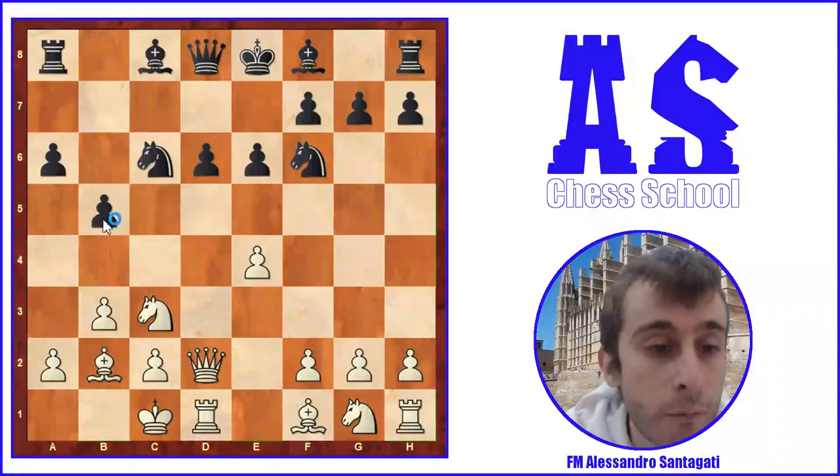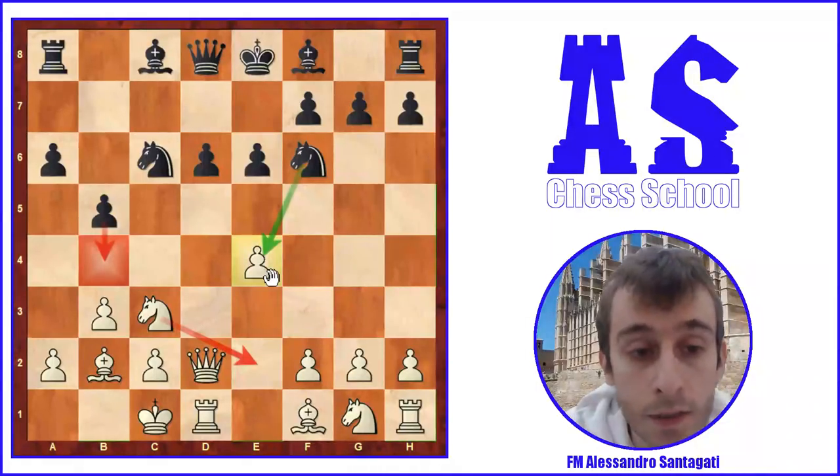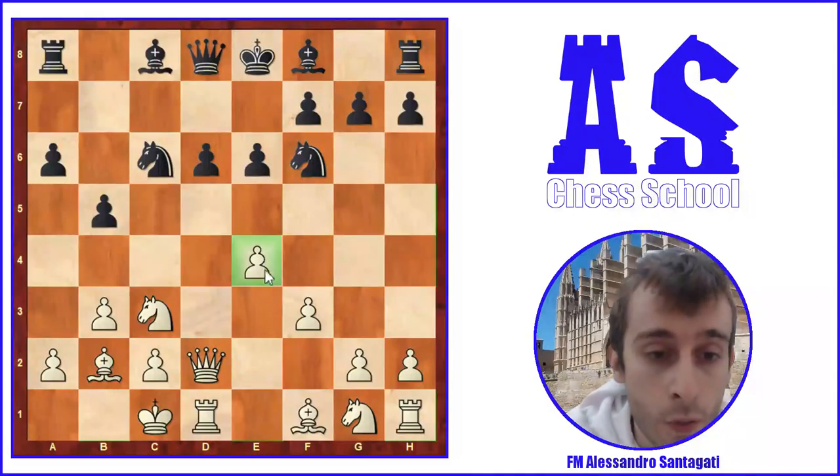After a6, White castles queenside, and Black plays b5. Then f3 — f3 is very important because after b5, Black's threat is to push b4 and the pawn on e4 becomes a target. After b4, the knight has to move away and e4 is under attack. For this reason White played f3, defending the central pawn well.